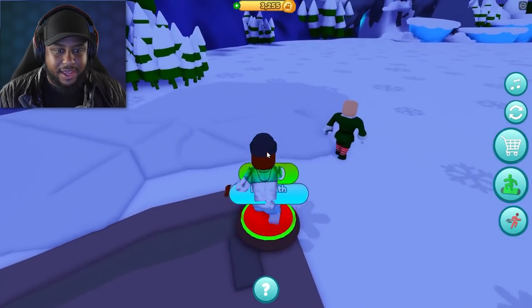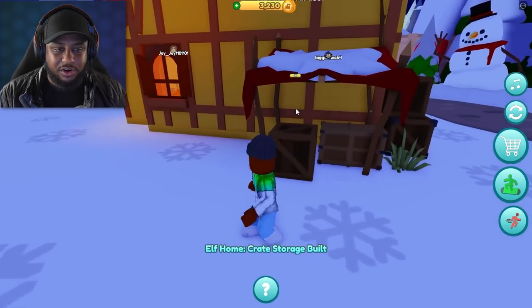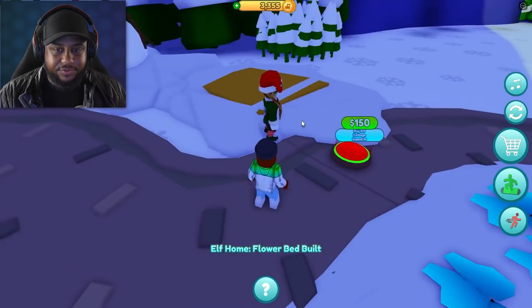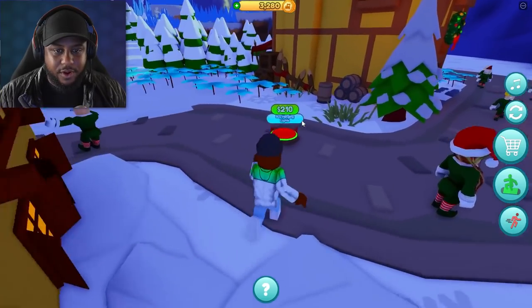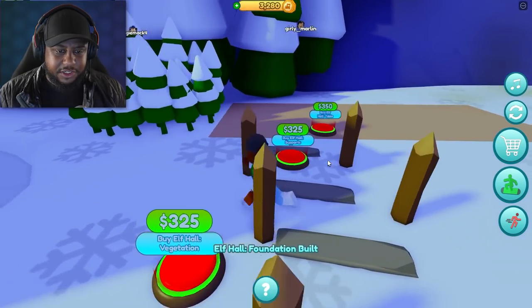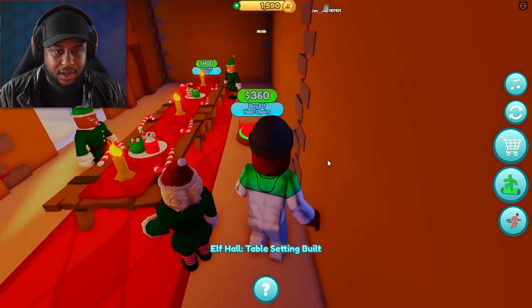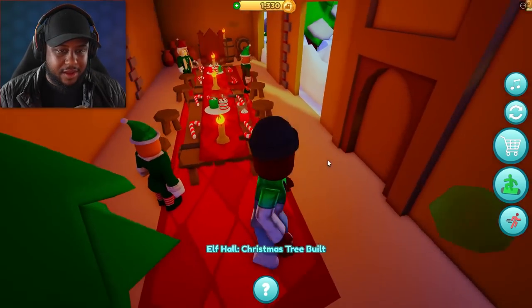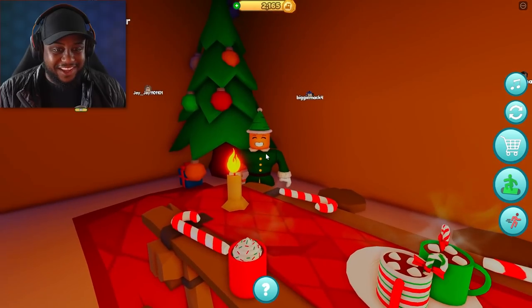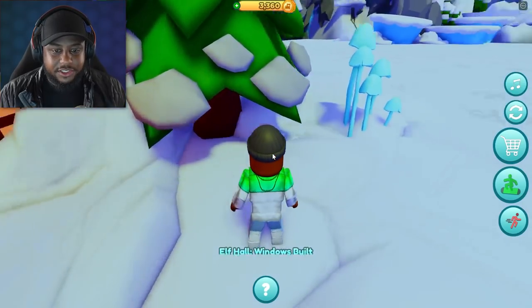We're going to go out here and buy a path to elf home side props. Let's get the crate storage. Buy elf home tree row - look at all those trees. Flower bed, cottage foundation. Looks like we're building another cottage for the elf. I'm thinking we're building like a Christmas town - that's what I'm getting out of this. Let's get some paths here, foundation, vegetation. Elf door, and then we got the elf table and some chairs. This is where they have dinner. And then we got hot chocolate with marshmallows and a candy cane. Everybody's just happy around here. Elf windows, let's get the elf roof.